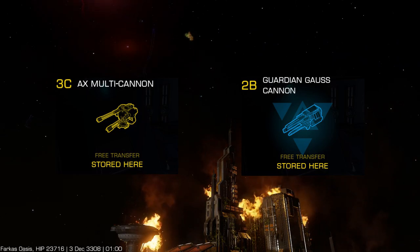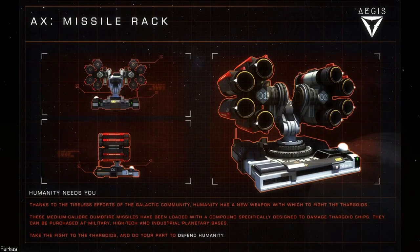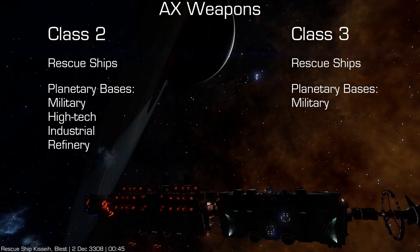There are two AX weapon modules: AX multi-cannons and AX missile racks. AX weapons do not need to be unlocked and cannot be engineered. Class 2s can be purchased at military, high-tech, industrial, and refinery planetary bases.